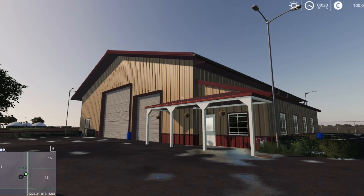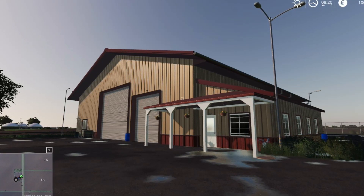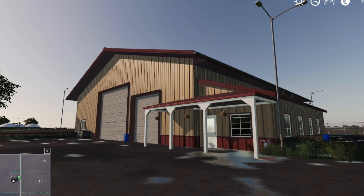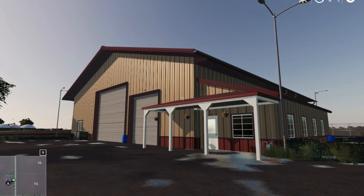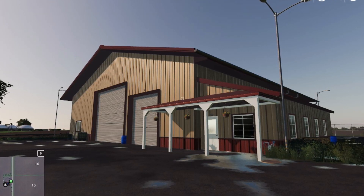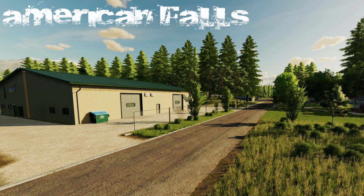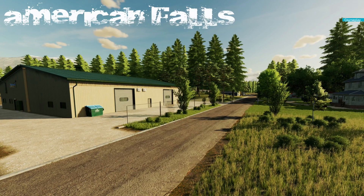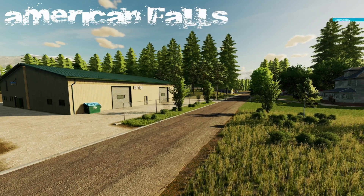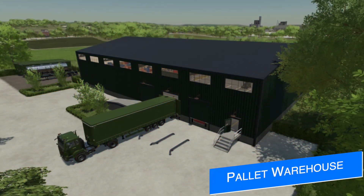Lancyboi teases us big time by showing off a building from Stone Valley in FS19 — a building most people used as a hub for their trucking business. He asks who would like to see this shop revamped into the American Falls map, and also asks if we'd like to see all of the production buildings from American Falls available as placeables, just like he's doing with the farm buildings.